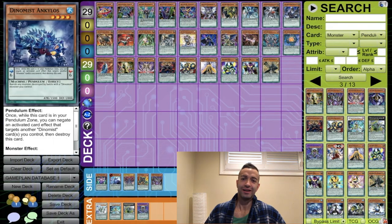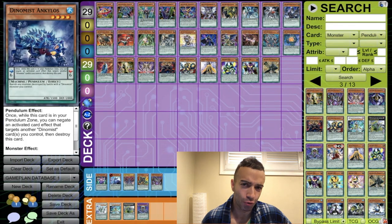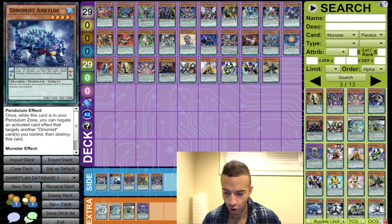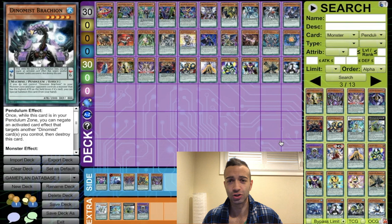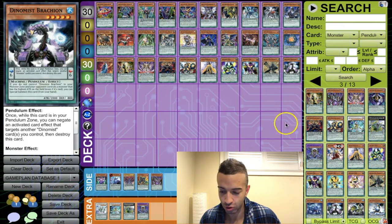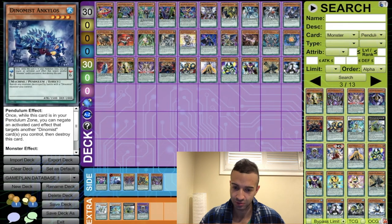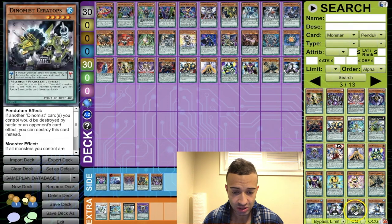Dynamists are a very good, very underrated deck — people don't play them but they have a lot of plus one cards. Without further ado, we're adding Dynamist Brachion right out of the bat. It's a turbo card when you go second, you can use it more than once per turn, and you can keep looping it over and over as long as you get it in your hand.